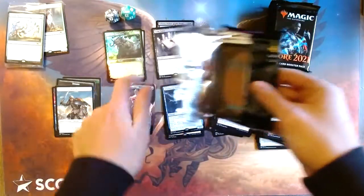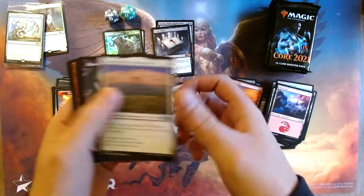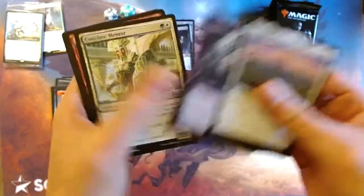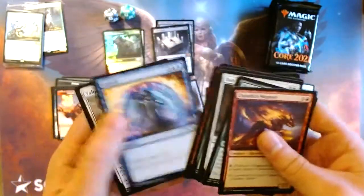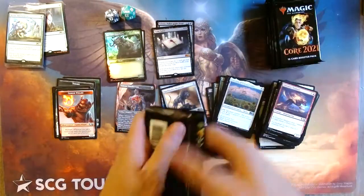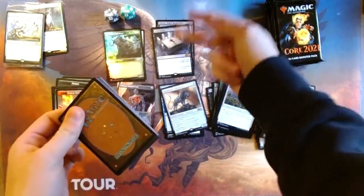I wasn't too impressed with the alternate arts for this set though. Goblin Wizard and Spark Hunter Manticore — some disappointment there. I wasn't too thrilled with this alternate art. It was like okay, but they just put a different frame around it — it's not as good as Innistrad or any other alternate art. The alternate art for this set just wasn't as good. Moving on to our second pre-release pack — we're going crazy right now.